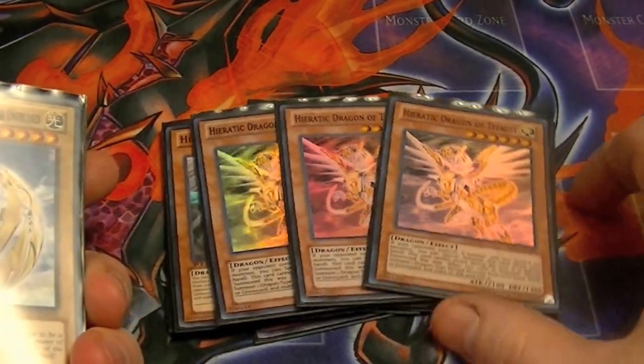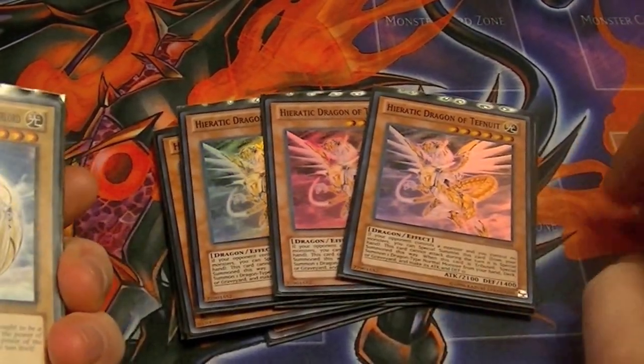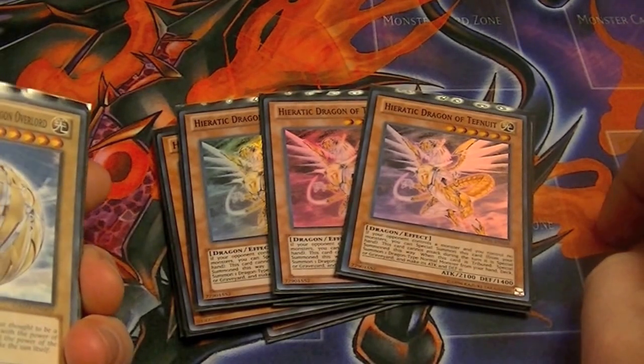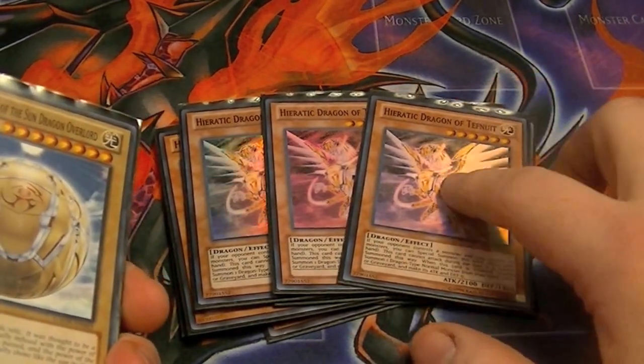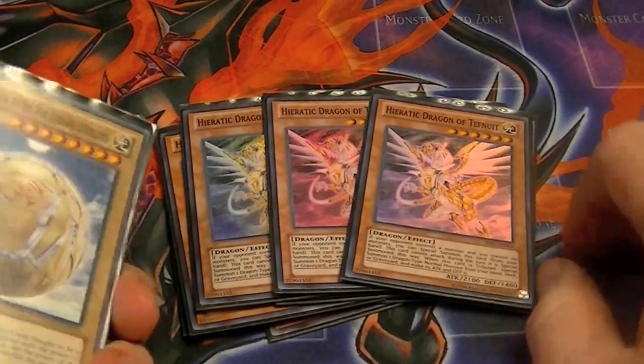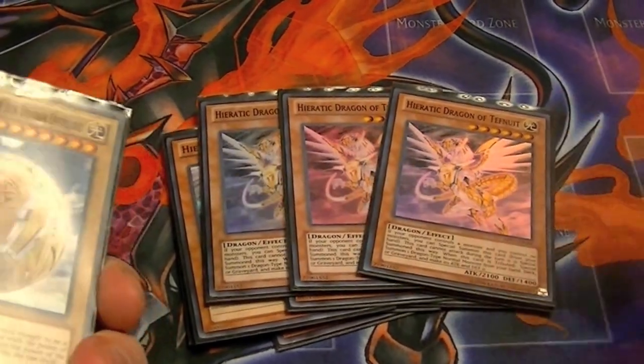Heretic Dragon of Tefnuik — it's like Cyber Dragon. You can special summon it as long as you have no monsters on the field. If you do though, you cannot conduct your battle phase with this card on the field. And then when you tribute it, it gets its effect.